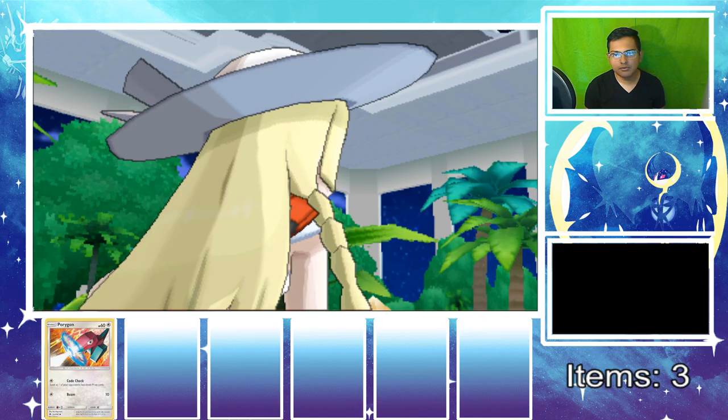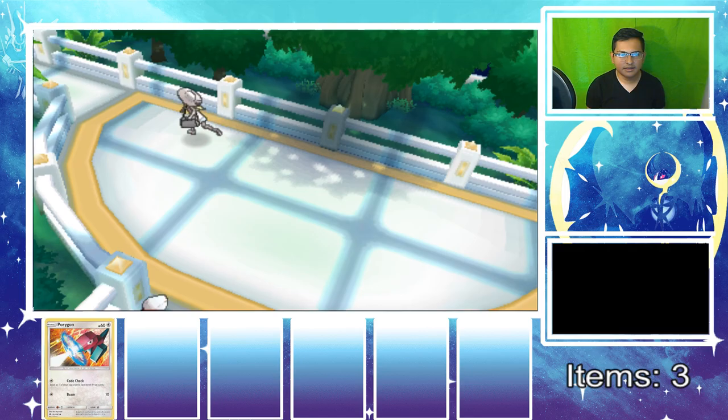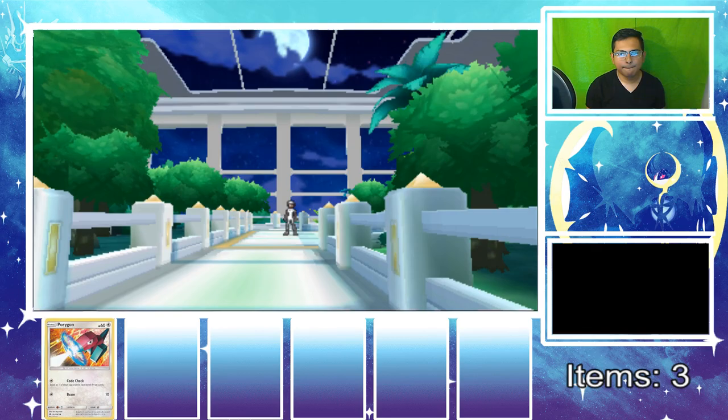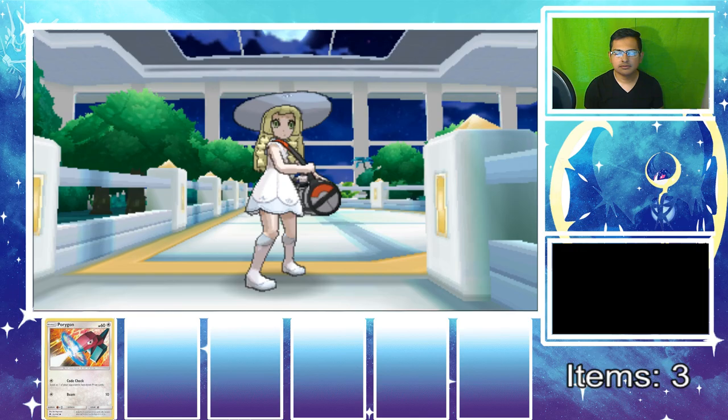As you can see, Lily is getting chased — this is probably the most famous scene in the whole game. Then Nebby gets out of the bag. People are always like 'Nebby get in the bag!' — why would you even carry a Pokemon in the bag? Of course it's Lunala. I don't even know what I'm talking about, but here we go.